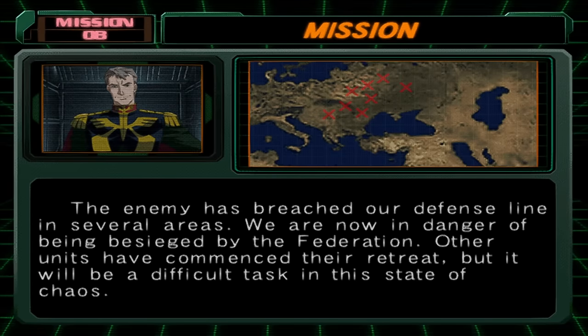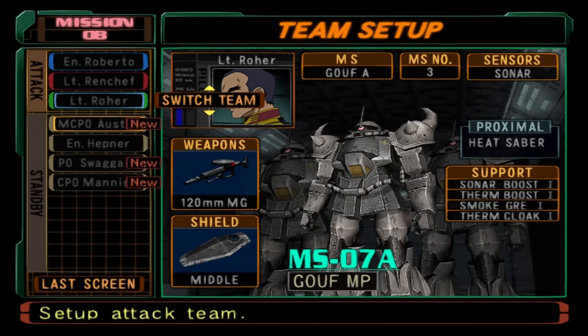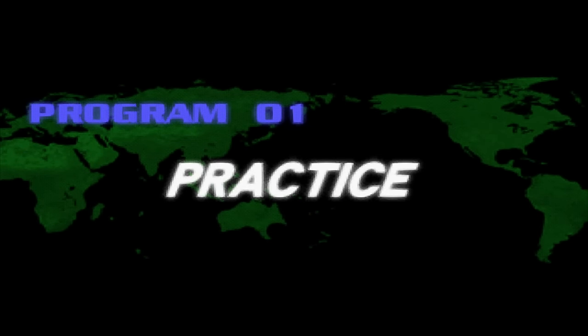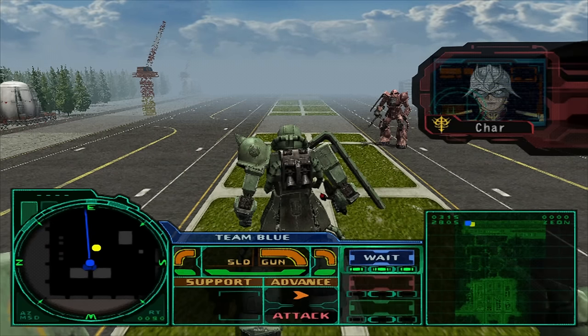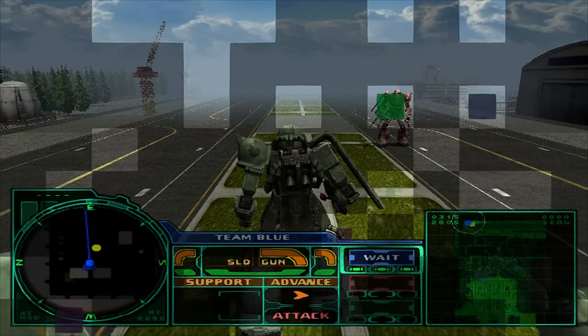As you progress through the campaign, you unlock new weapons, support equipment, and new playable mobile suits, including different variants of the Zaku 1 and 2, the Gouf, and the Dom. You also unlock simulator missions as you progress, allowing you to test out your new equipment in a variety of scenarios where, just like real missions, you get graded on your performance after.